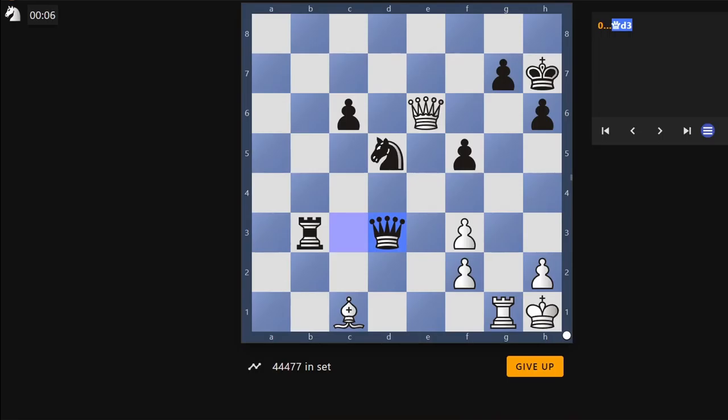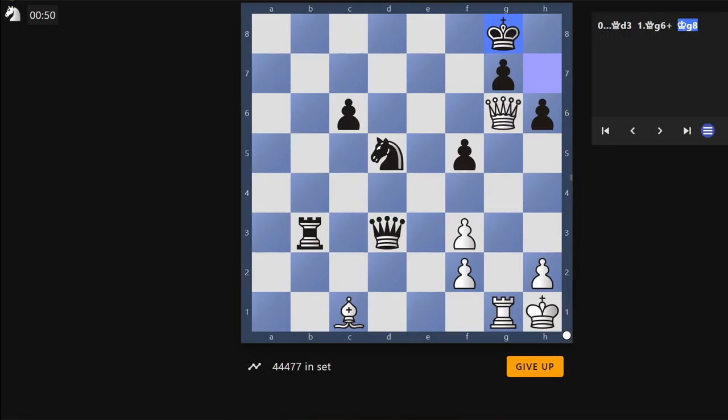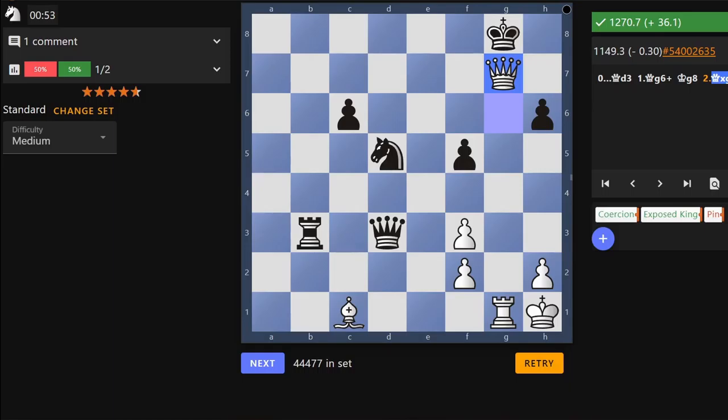Alright. So it looks like they're threatening a back rank mate here. First move that pops out is queen g7. Queen g7 forces the king onto the 8th rank. You can then move the queen to e8. You've got the rook back and up, you can go queen takes g7. Queen g6 — let's go for it. Yeah, alright, that one was just that easy. You can see by how much my rating is moving how long it's been since my last chess session. Okay, let's go for the third.